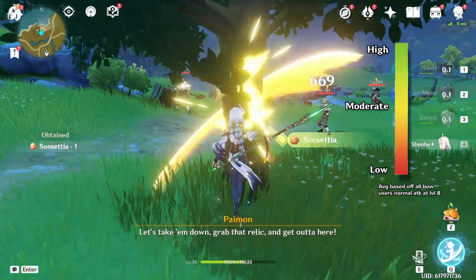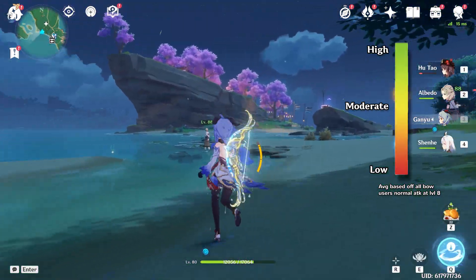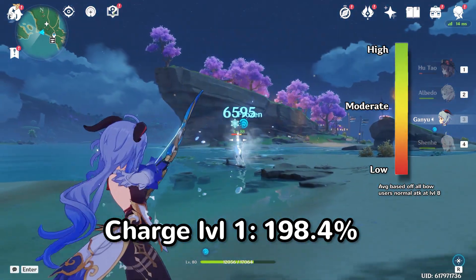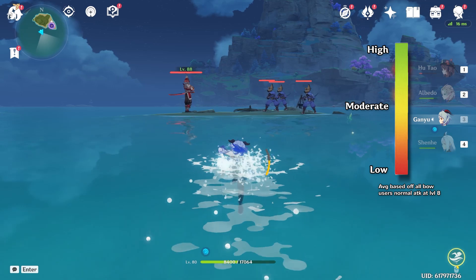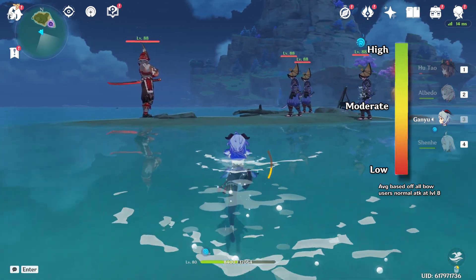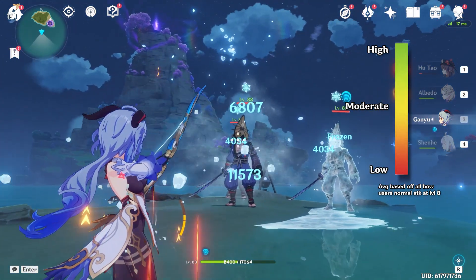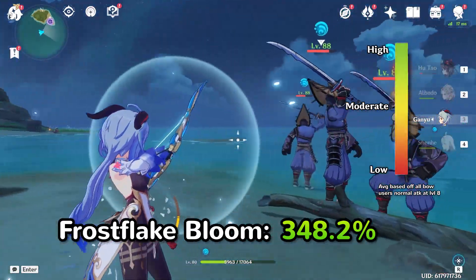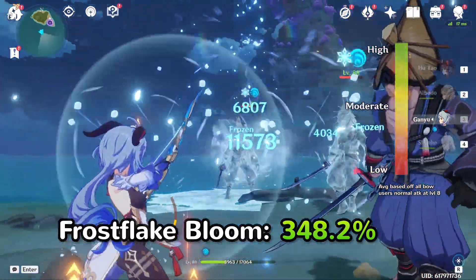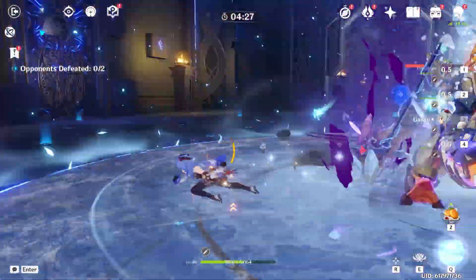Ganyu's charge attacks are where things start to get interesting. Her aimed shot is 75% damage, which is standard for all bow characters. Her first charge attack, Icy Arrow, does 198.4% damage — also standard for bow characters at level 8. The difference is that Ganyu can charge it almost instantly. But her charge attack level 2 is where things escalate quickly. With a full charge, it fires a Frostflake Arrow dealing 204.8% damage, and if the arrow hits anything it creates a bloom dealing 348.2% AoE cryo damage, allowing you to hit multiple enemies at once.